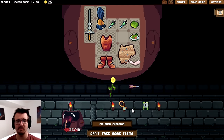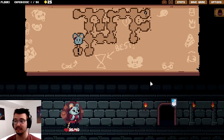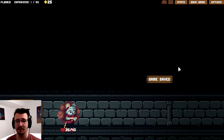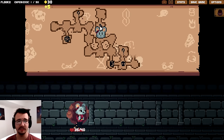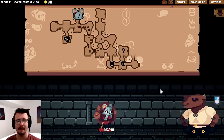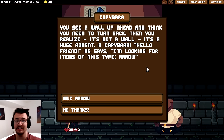I guess I could just take a little consumable. A vision of the next danger — the bee. Seems to be the bee a lot. I'm getting food and treasure, stockpiling all the stuff. The first fight's a while away — I just get a lot of free gold. Maybe a question mark before the shop. The capybara — you see a wall up ahead and think you need to turn back. Then you realize it's not a wall, it's a huge rodent.